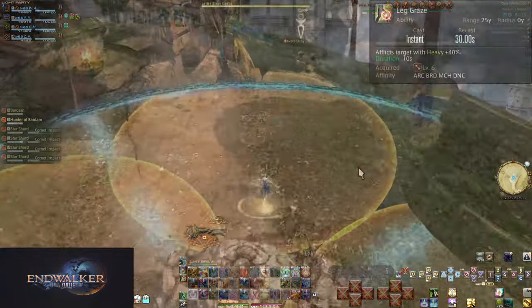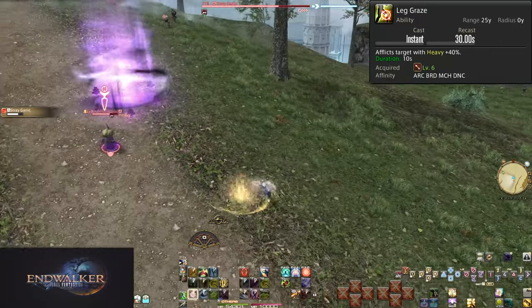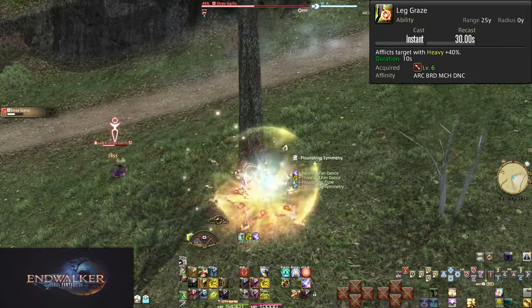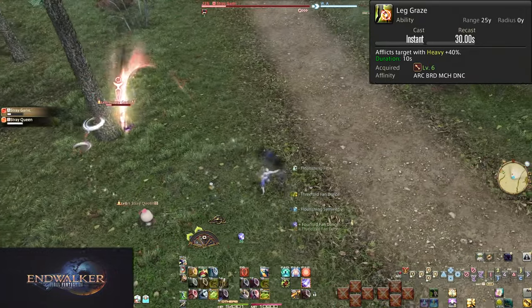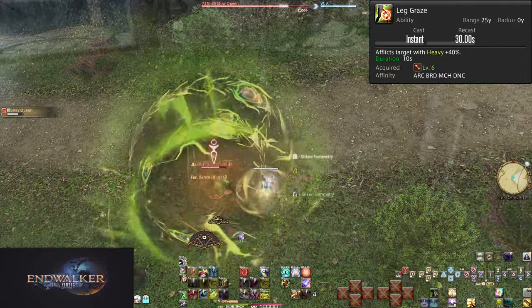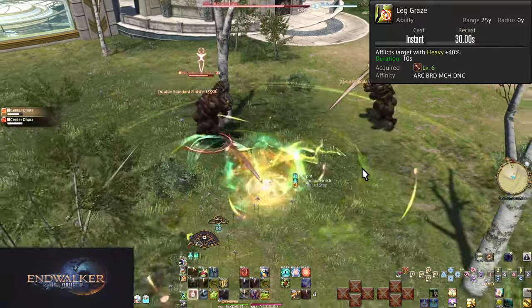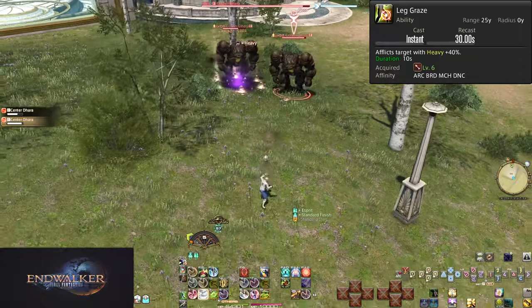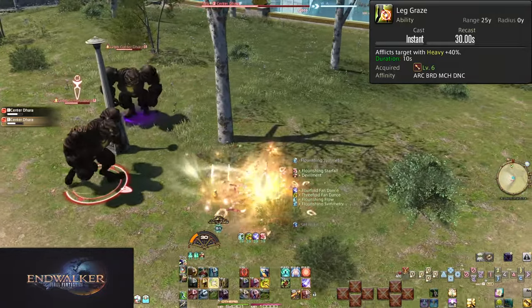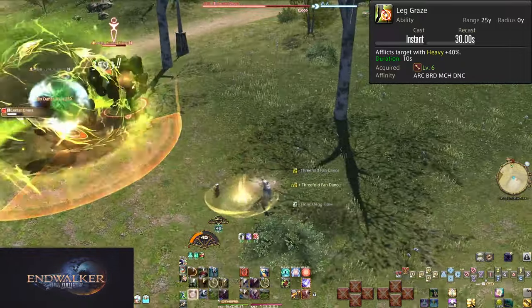Level 6: Leg Graze. On a 30-second cooldown, this causes a single target to be heavied for 10 seconds — a 40% movement speed debuff. Outside of solo overworld content, this will have no benefits. Party content, a lot of stuff will be immune anyway. If things are at a point that you'd want to use Leg Graze to save yourself, it probably won't change anything. The only potential use I can think of is some old raids that require you to slow a target to delay them slightly.